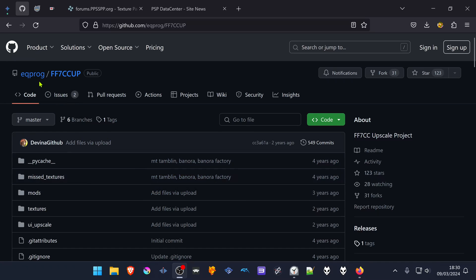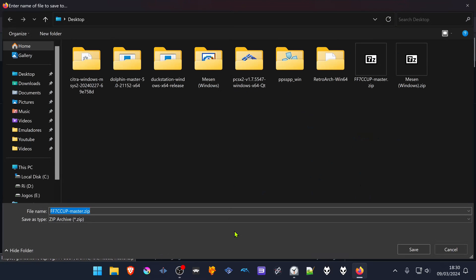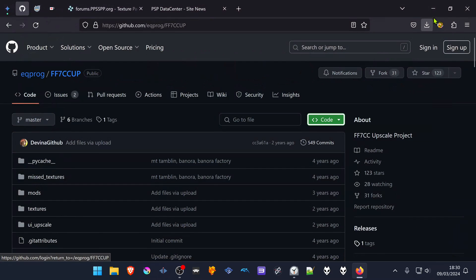Go to the eq-proc GitHub, then go to Code, and download the zip. Save the textures — I've already downloaded the textures, so I don't need to download again.